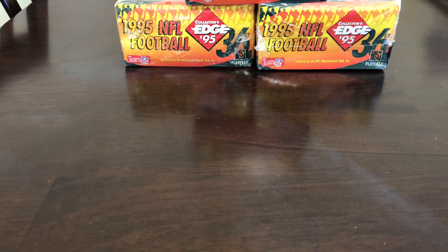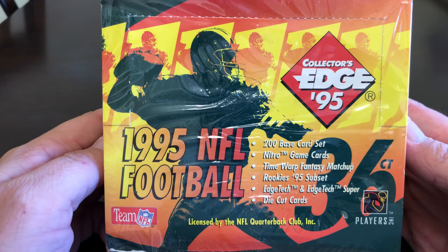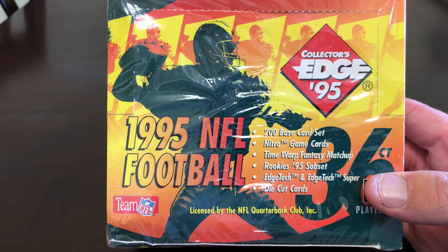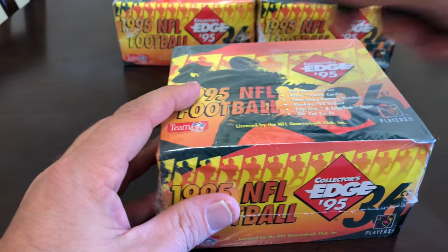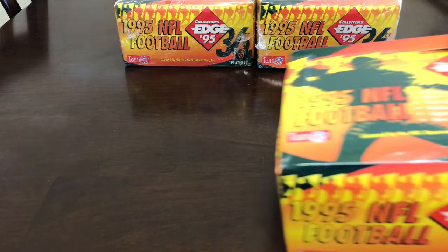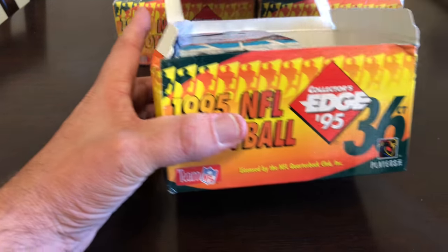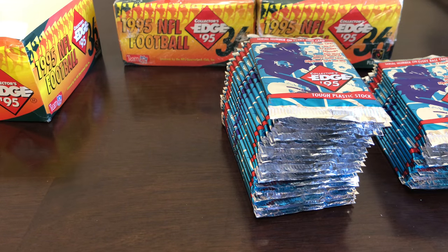Welcome back. This time we have three boxes of 1995 Collector's Edge football — 200 base card set, Nitro game cards, Time Warp, Fantasy Matchup, rookies, and the 95 subset Edge Tech, Edge Tech Super, and die cut cards. I'll do each box as a separate video to avoid an hour-long video. This is 36 packs. Let's get into it — I'm opening them with my teeth.